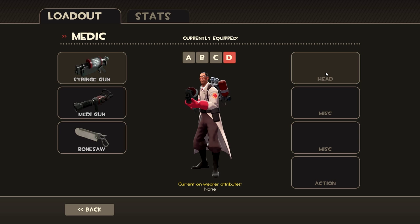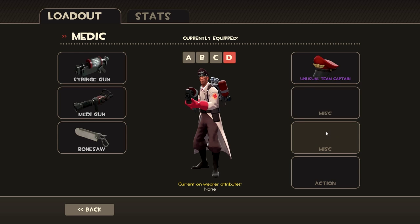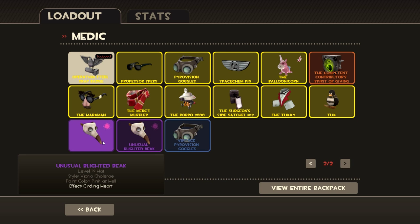Now that that's done, go to your loadout and fill the first and third slots on the side — your hat and second misc. Keep the first misc, the second slot, empty.